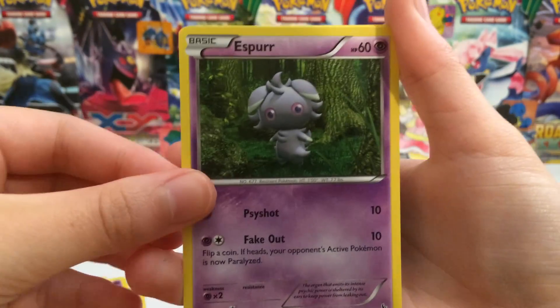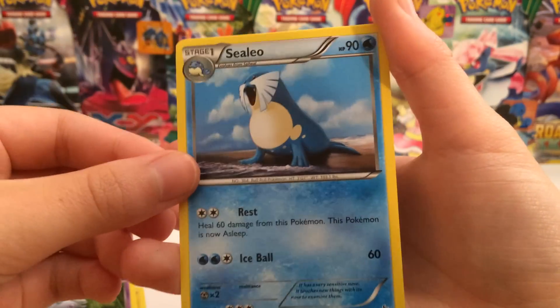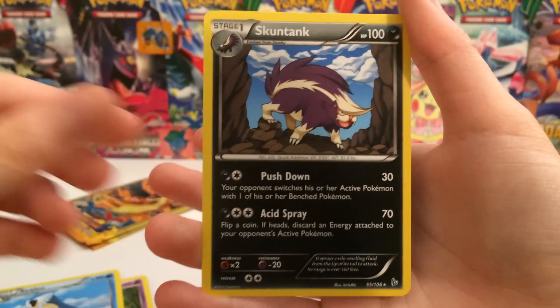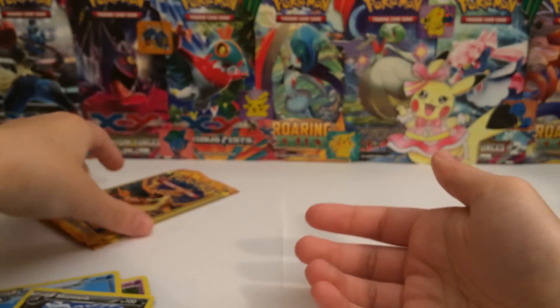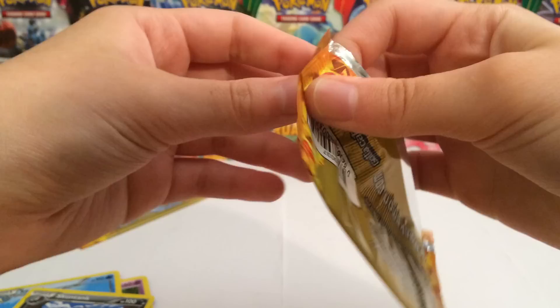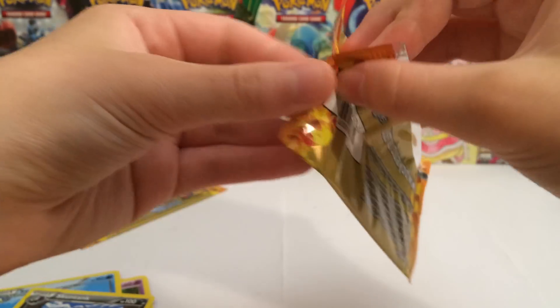We got Espurr looking creepy as usual. We got a fantastic looking Celio — he's got his mouth all open. And we got a Skuntank Rare. So at least we got a Rare so far. I think that's probably the highlight in all of the packs. These are going by so fast — we're already like halfway through. Just having too much fun, I guess.